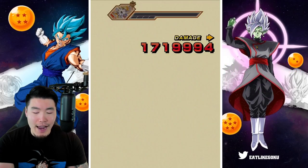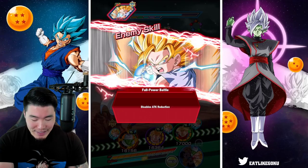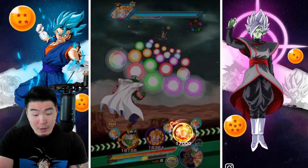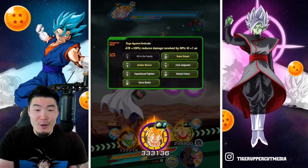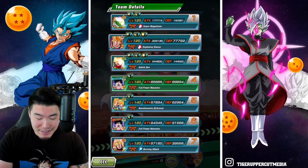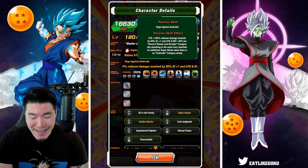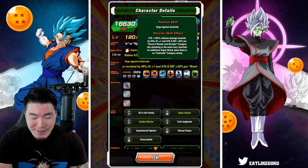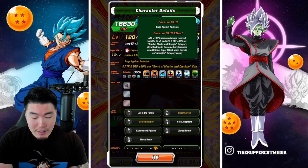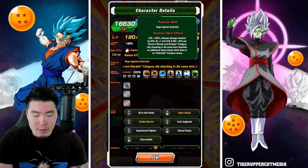It's just a matter of how long it's going to take us to actually kill everyone. It's really cool that I got the Future Gohan transformation, because I almost never get that. Let me quickly check his passive — attack plus 100%, reduces damage received by 58%, attack on events plus 30% per Bond of Master and Disciple in the same turn, launches an additional super attack.